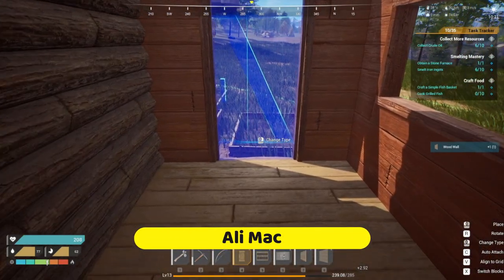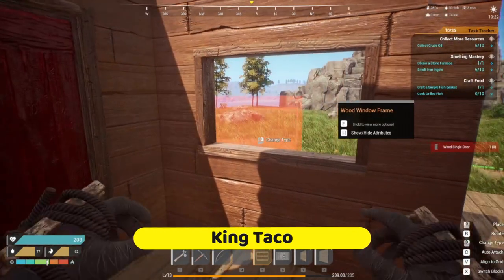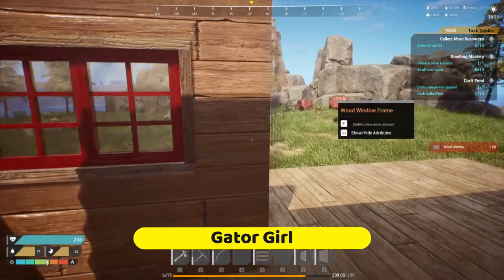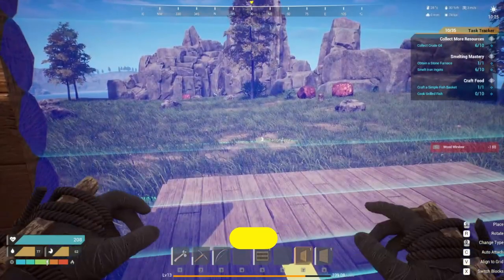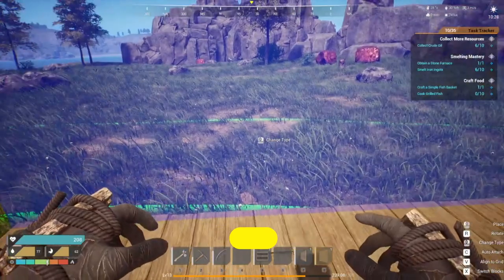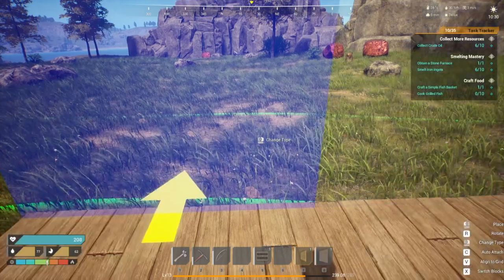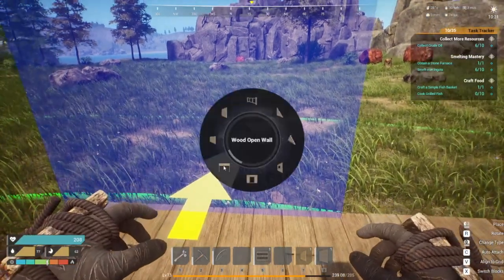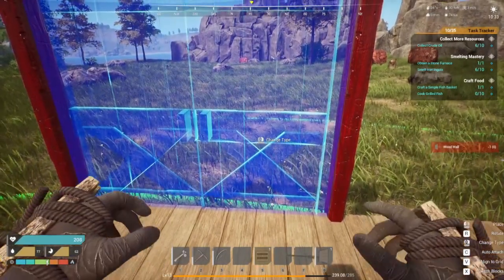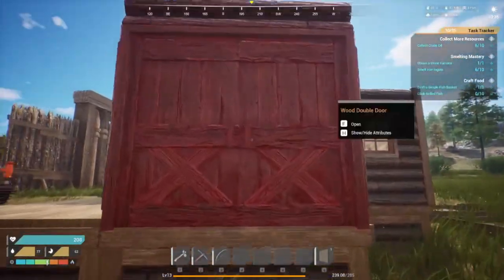You can change type on that but nothing happens, so we're just going to pop that right there. Number six is the window — nothing happens on that either — so we'll pop that in right there. Then we get eight, another single door, which we'll put right here. That should be a one by one. It's seven — I just hit the wrong button. So let's change type to wood open wall, and then we should be able to hit five for the double door and pop the double door in. That's how you get the doors and windows to place.